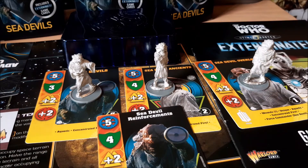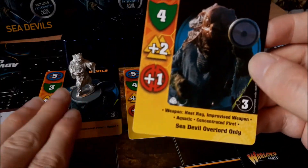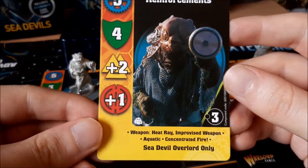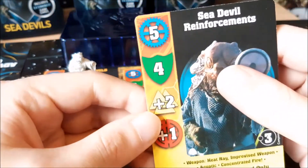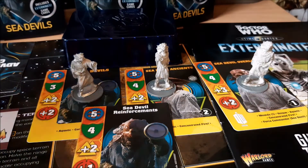It sort of makes sense to do things this way because you have to buy three copies to make a proper team — that's nothing new. In Yu-Gi-Oh you have to buy three structure decks to get a full deck, and so on. There's not much extra to say about the Sea Devil Reinforcements card — it's literally just an extra copy of the Sea Devils grunt for the cost of one adventure card. All the weapons and details are written on the bottom, and nothing on the back obviously because it's an adventure card.